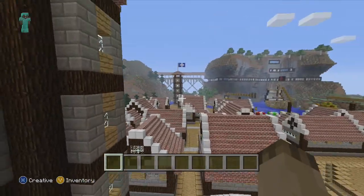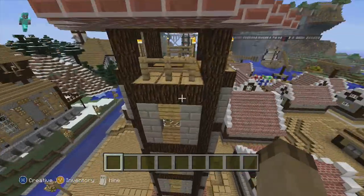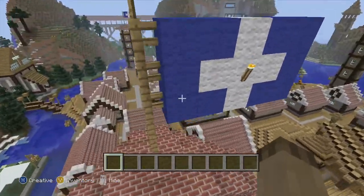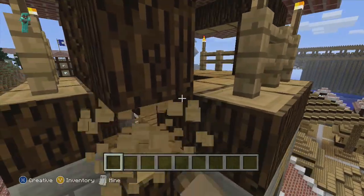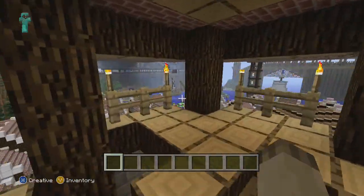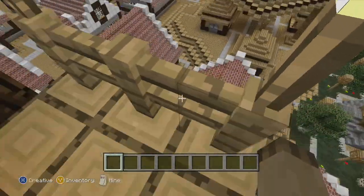So yeah, those are the main parts of the map which you notice first. Then going to the towers — they're just like towers which you go up and get a good view of the map. I can just smash stuff down because I never saved the world since I finished it. But yeah, when you're inside the tower you get a good view of the map.